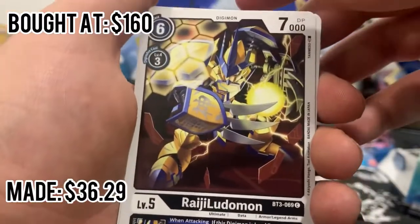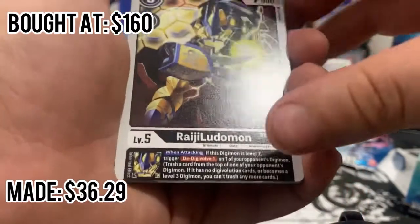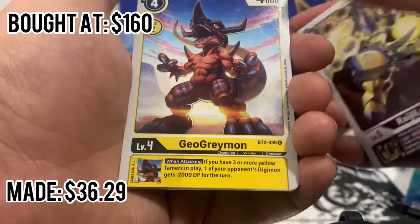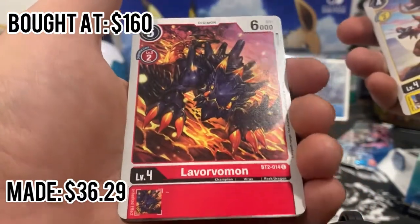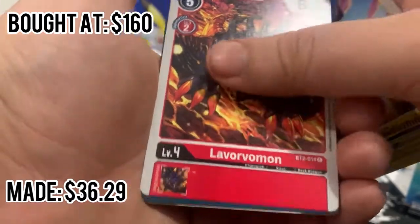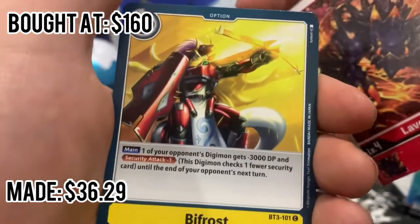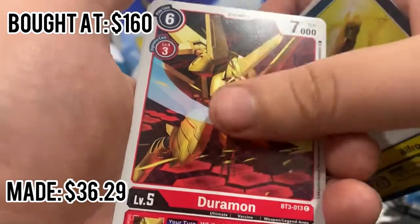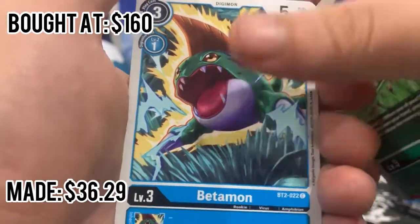Whoa — I cannot pronounce that name, but that guy is beast-looking. Okay, then we got GeoGreymon. Oh, Greymon is such a cool Digimon. Leveromon — these cards are sick. Bifrost, Duromon, Argomon, Betamon.